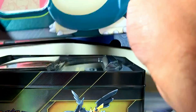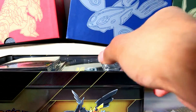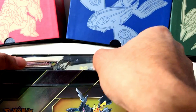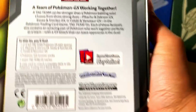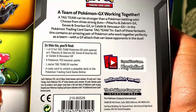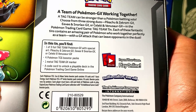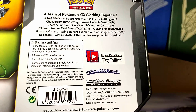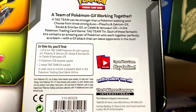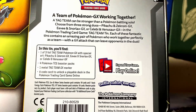I already took out the plastic in my last video because I wasn't sure if I wanted to open it in my last video or this video, and I chose to do it in this video. Inside this set comes one Tag Team GX with special art, four Pokemon TCG Booster Packs. Oh, I thought it came with seven. Oops. One Metal Tag Team GX Marker and a Code Card.